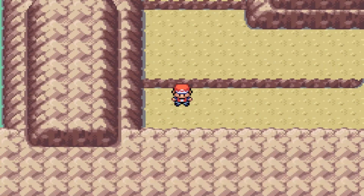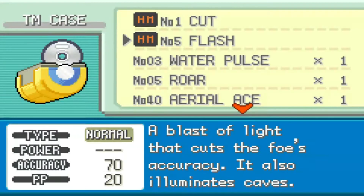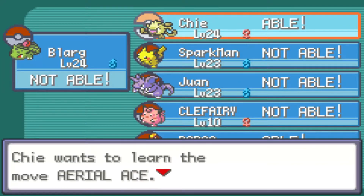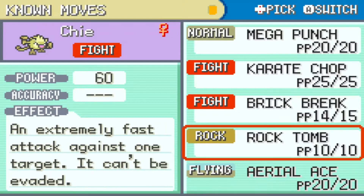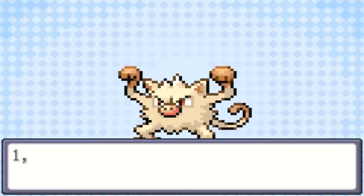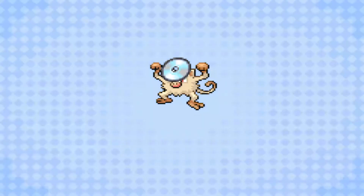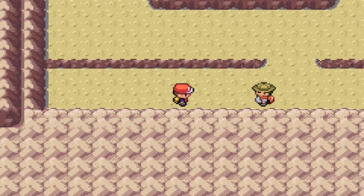If we go down here, we can get TM40 Aerial Ace - it's a 60 damage Flying type move with perfect accuracy, so it is very good. And in this case I only have one Pokemon who can learn it and that is Chie, and that's going to help her move pool out a lot and give her some much-needed variety. I think I can get rid of Karate Chop because Brick Break is much better. Chie has now learned Aerial Ace. That's going to be incredibly helpful for her and helps her move pool a lot.